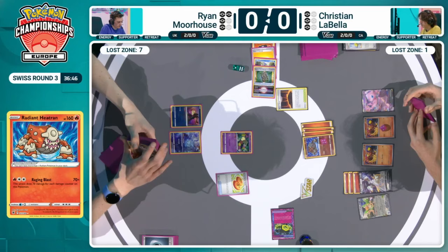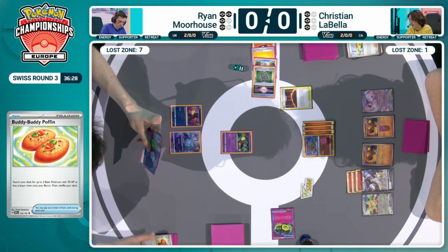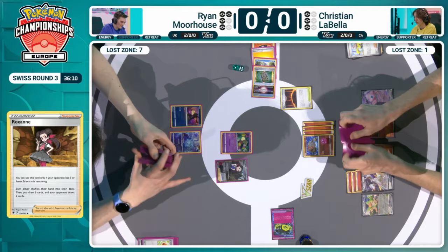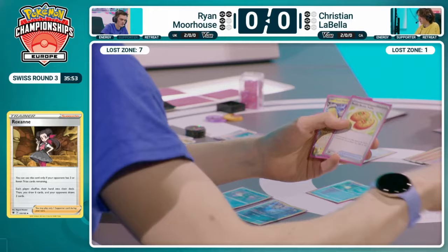Really, not having that option — it's one less thing for the Lost Zone deck, but this is how Ryan has chosen to build this deck. He's at 2-0 right now. I think maybe just in a position where this Buddy Buddy Poffin, since it's being played so late, is not finding a lot of value for Ryan in a position where he really needs to respond and take prizes before this Radiant Heatran blows up anything in his path. The Radiant Heatran is just going to get scarier and scarier — it's already doing 280 damage, which knocks out literally anything in Ryan's deck. You need to deal with that really, really quickly. But this Roxanne is going to be a very, very timely play. Great time to use it — Christian has not set up anything like that barrel line at all.